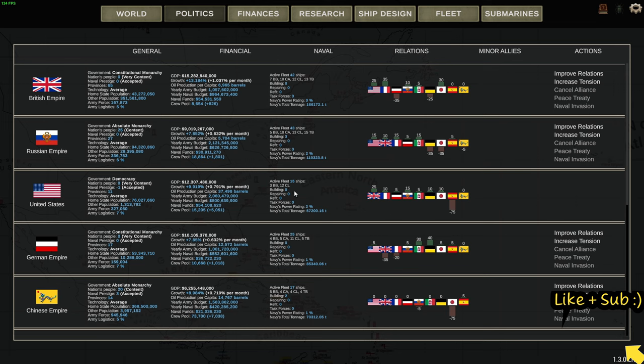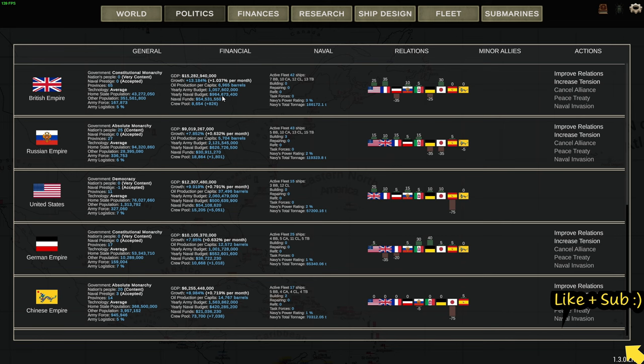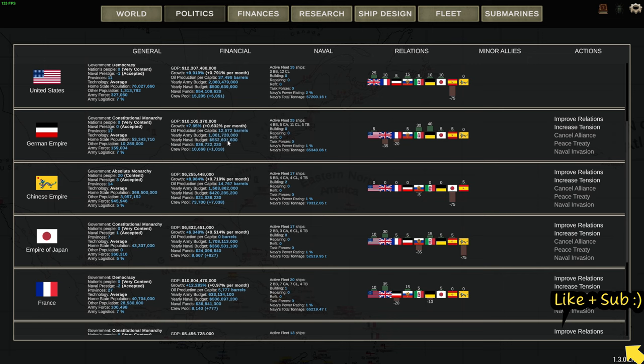You'll probably be thinking why don't we have any torpedo boats - I'll show you why in a moment. Our fleet consists of 57,000 tons, but our navy yearly budget is half a billion, whereas Great Britain is nearly double that. Russia somehow has quite a few ships on a similar budget, and Germany has a similar budget to ours with roughly similar fleet composition.